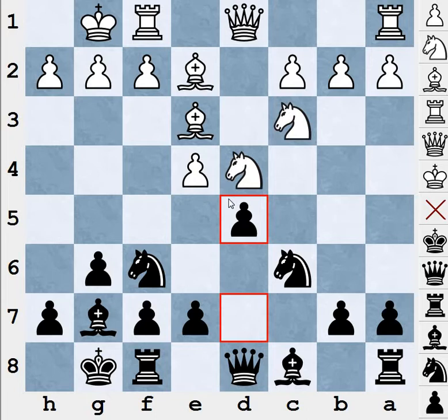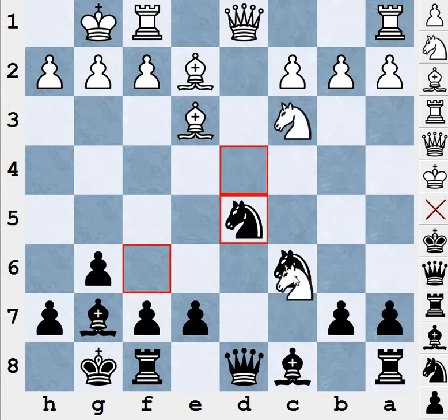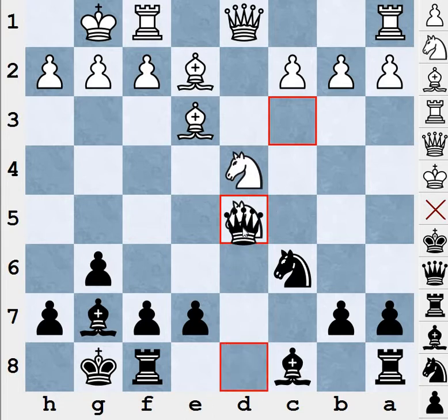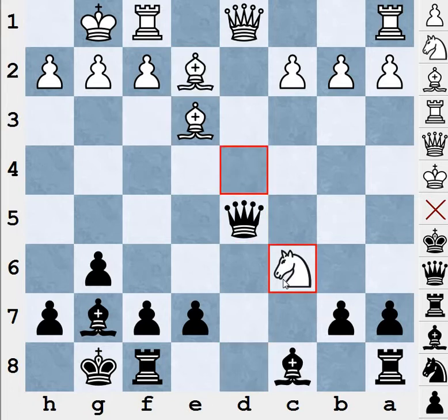So let's analyze this variation. We saw that after exd5, Nxd5, we analyzed knight takes c6 in depth in the second part of the Accelerated Dragon. In this video, as I talked about previously, we shall analyze Nxd5. What's going to happen after Nxd5 is that black is going to capture this knight, and the best move for white to continue here is to play bishop f3.